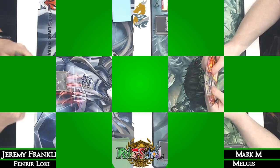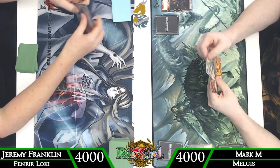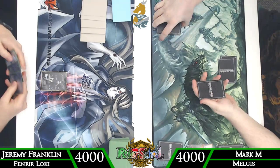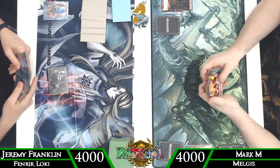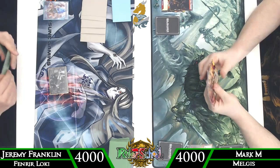In game two, Mark chooses to take the draw. Melgus is definitely something the deck wants — if Melgus can flip on turn two especially against a deck like Loki, sometimes Loki just can't keep up. The bounce spell can only do so much if we don't get a good setup; we could just take all that damage and then have no way to re-establish.